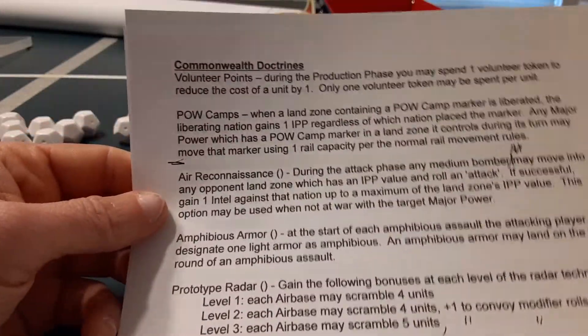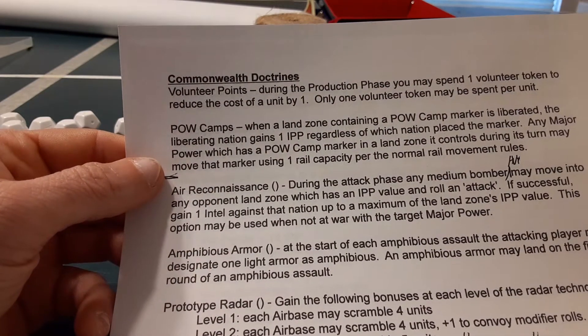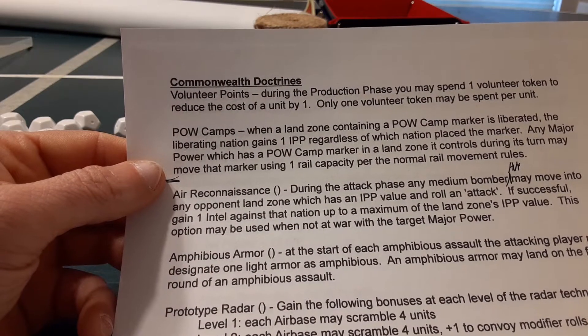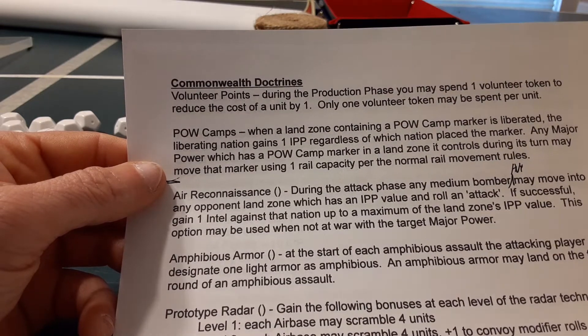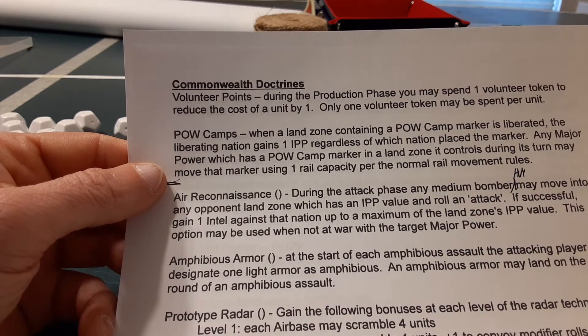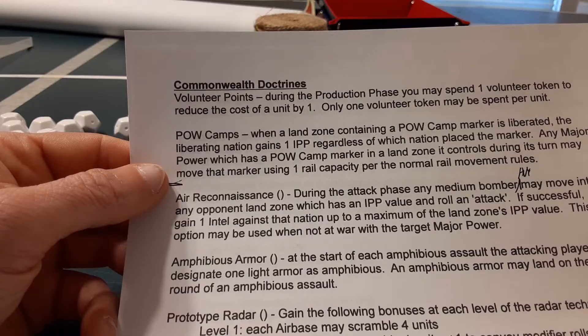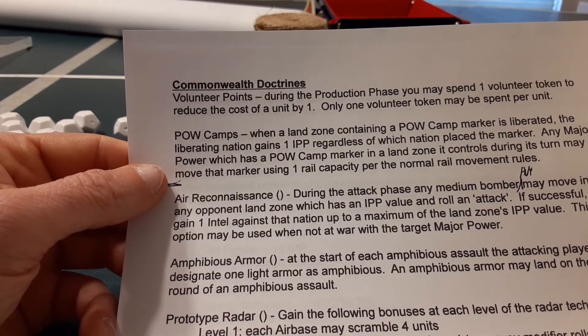The rules for POW camps are as follows: when a land zone containing a POW camp marker is liberated, the liberating nation gains one IPP regardless of which nation placed the marker. Any major power which has a POW camp marker in a land zone it controls during its turn may move that marker using one rail capacity during normal rail movement rules.